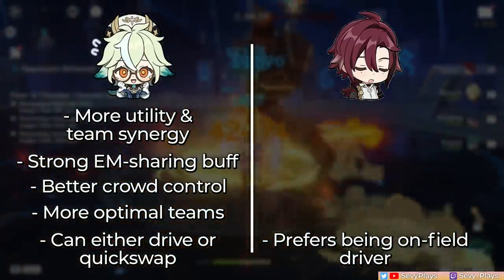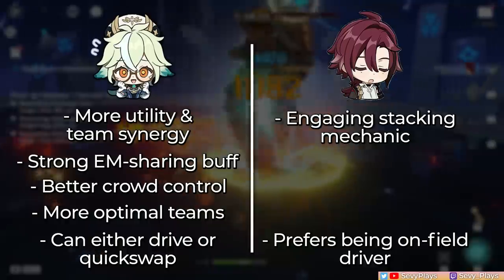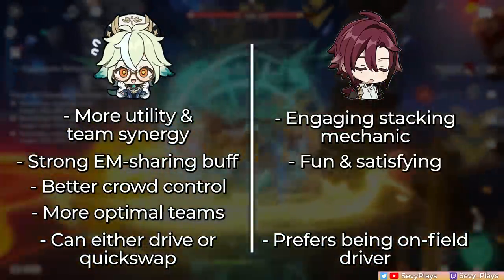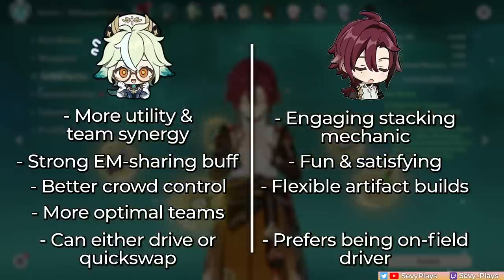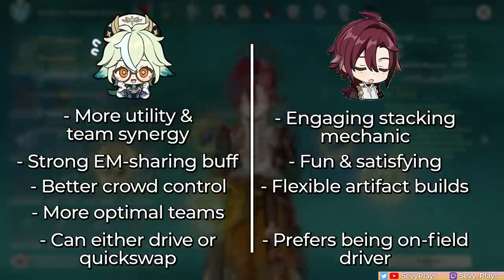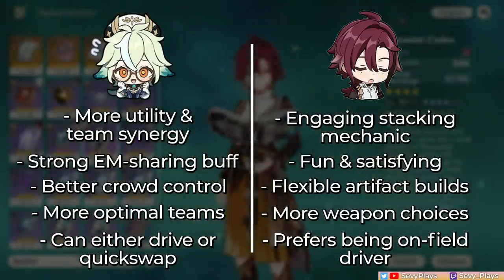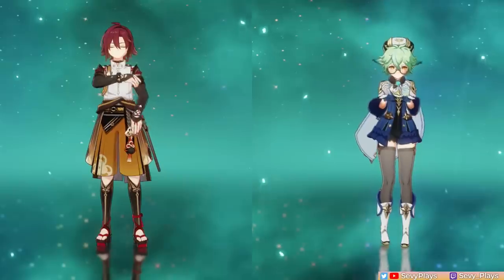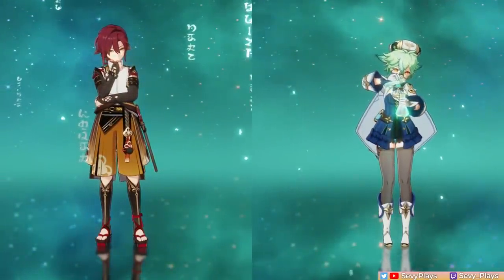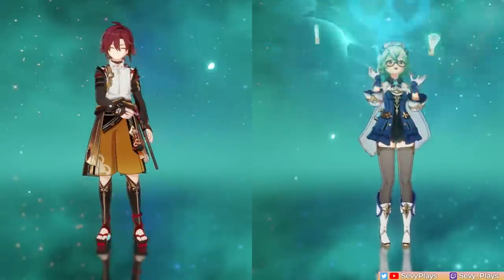But what does Heizo have over Sucrose? He punches and kicks and has an engaging stacking mechanic, which some will find more satisfying to play. He also has more flexibility in his builds — unlike Sucrose who wants to go full EM, Heizo is very viable on either an EM or attack crit build. Plus, he can make use of many catalysts in the current selection. Having both is always good, and if you do, at least this frees up Sucrose in the other half of Spiral Abyss.